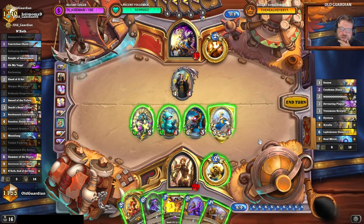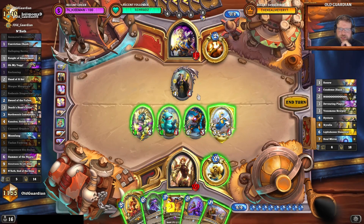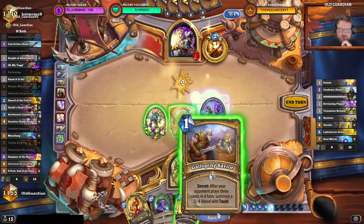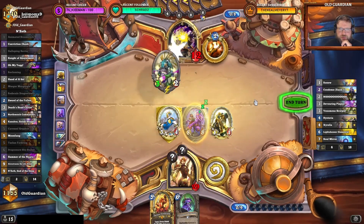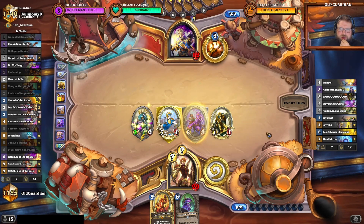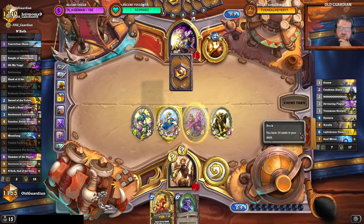I think I need to kill Zyrella. I could try to find my N'Zoth with Tailan, but Tailan doesn't put on a lot of pressure. Six to face is acceptable. Let's trade into Zyrella with the Carousel Gryphon, secrets to hero power, six to face. What if they have their N'Zoth now? They will also get a Carousel Gryphon thanks to the Soul Mirror. So if they have their N'Zoth here, that is a big deal — it might even win them the game still.